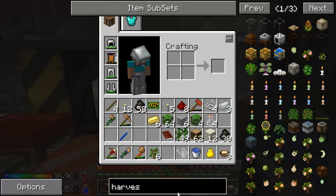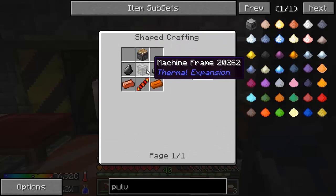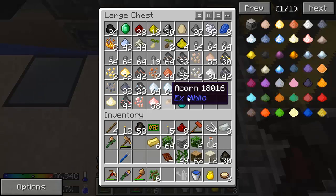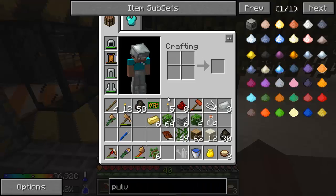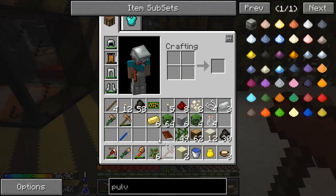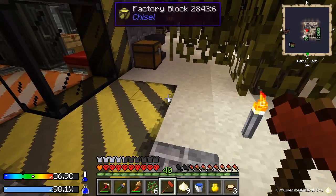I looked at the pulverizer to see if it was any easier — it is. We need another machine frame, which we know how to make. Do we have four more invar? No, we're short invar, but I can get more. Might be easier to pulverize wood for our paper. We've got plenty of nickel now. Might as well hammer it and see if we get some extras. We got a little bit of extra. And a little bit of extra again.